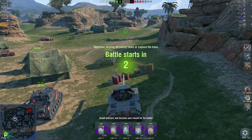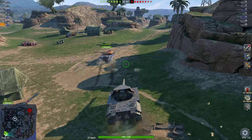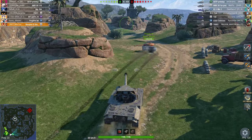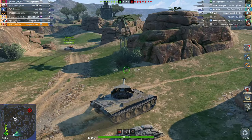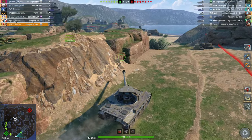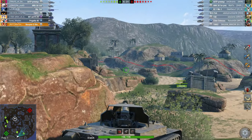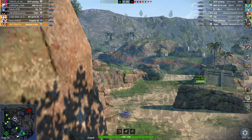Let's have a look at the Scorpion G. The WT auf Pz. IV is the prime rate tank destroyer — that's the one you've got to have. This one is one you can have. It is a Panther hull with no armor whatsoever, which means you're going to have to play this thing from the back lines. Most of the time I play it at the front lines because I'm weird, but it's best kept at the back of the map.